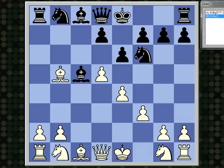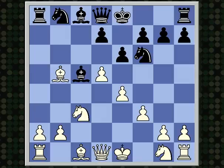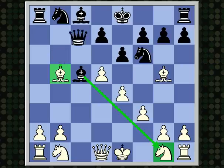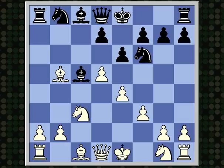Nc3, just developing. Bg5 has been seen before, but it's a horrific mistake because of Qb6, which threatens the bishop and also threatens to capture twice on g1 — this would win a piece for black. So it's definitely important to play Nc3 first.